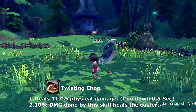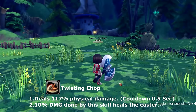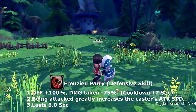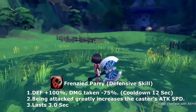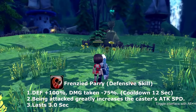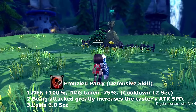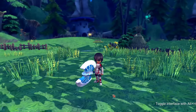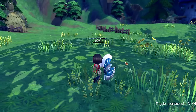Next is twisting chop — twisting chop heals the caster by 10% of the damage dealt. Last of our basics is frenzied parry. Frenzied parry is a basic block, and when an enemy hits you, it gives you a buff: plus 100% defense and damage taken reduced by 75%. After frenzied parry is used, it is on cooldown for 12 seconds.